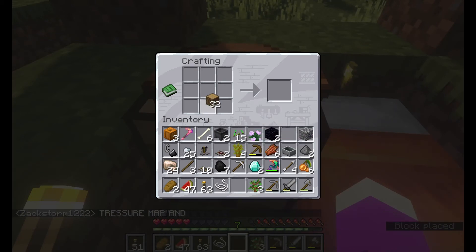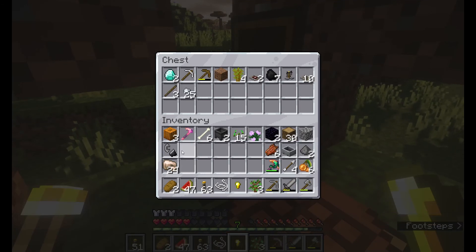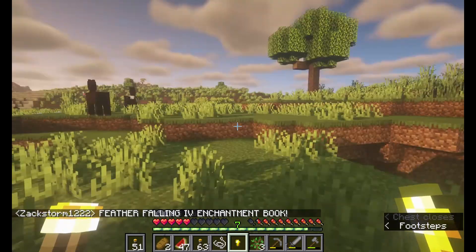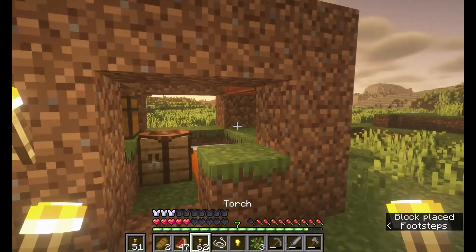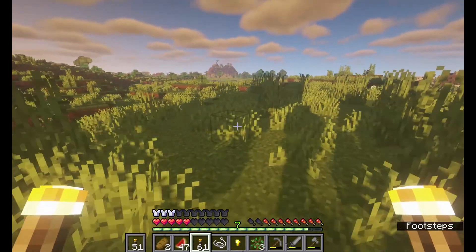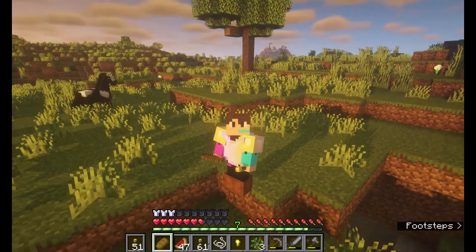You found a treasure map and a Featherfall 4 enchantment book — nice! I think that's going to wrap it up for this episode. Very awesome episode with loads of good finds: diamonds, enchantment books, treasure maps, and all kinds of stuff. I'm very excited for the next episode where my brother and I will go through this mineshaft together. Hope you guys liked this video — see you in the next one!